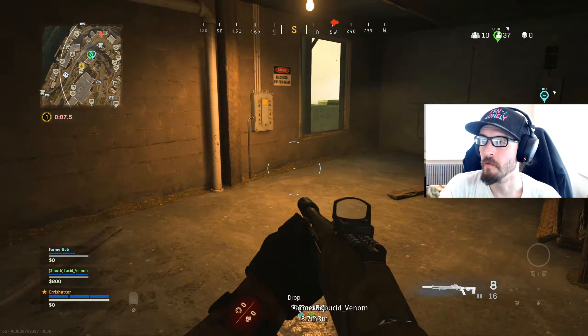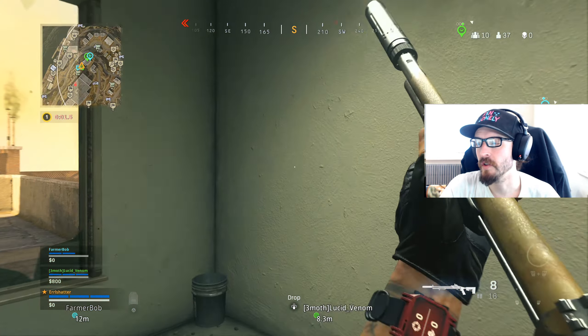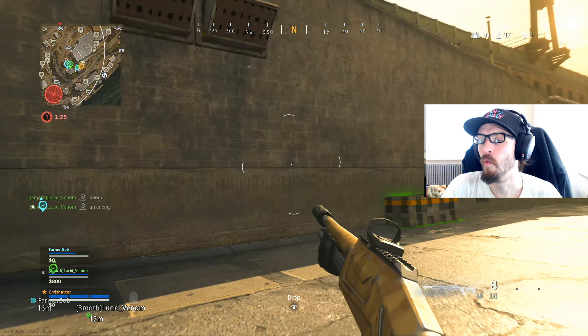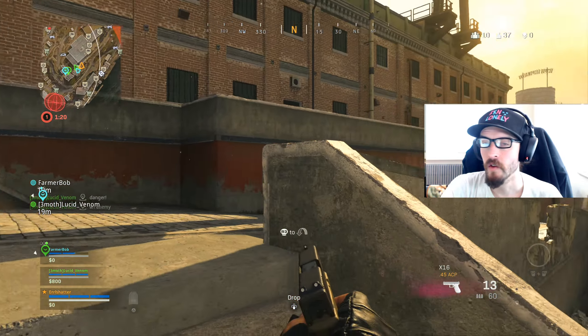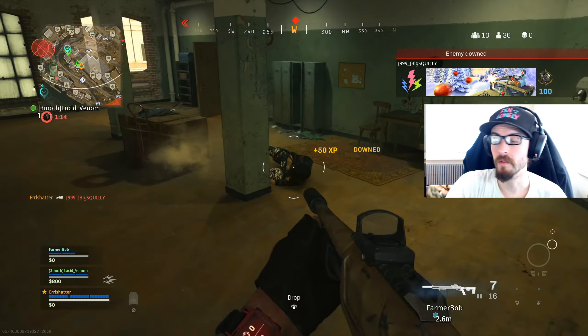First off, right out the gate for Cold War content, we have four new operators, and obviously these should be usable in Warzone as well. We have Naga, which is going to be available launch week. We have Maxis, also going to be available at some point during the season. Wolf and Revis also at some point during the season. We can assume they're probably going to drop those with some sort of operator packs throughout the store at some point throughout the season.